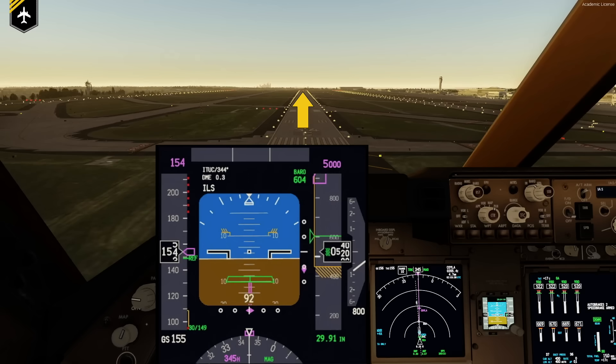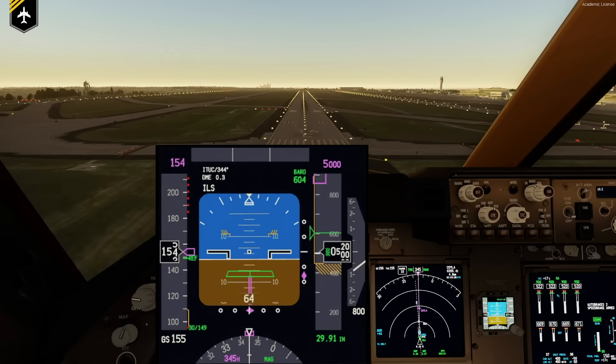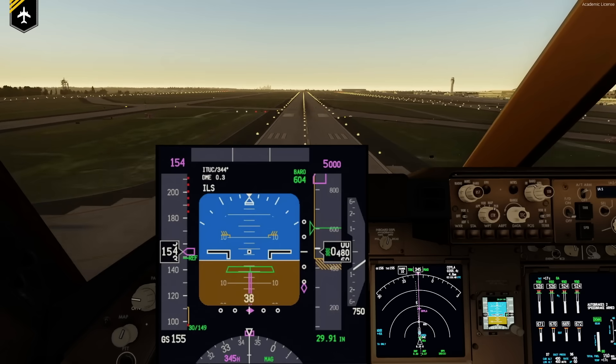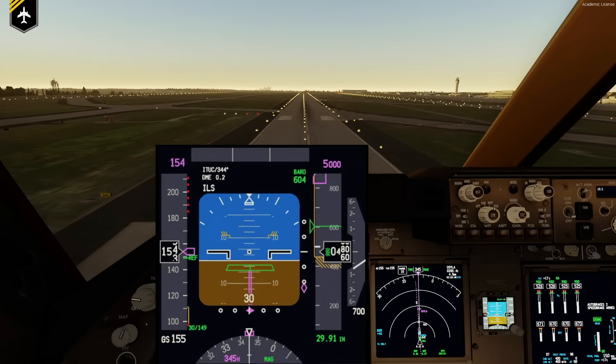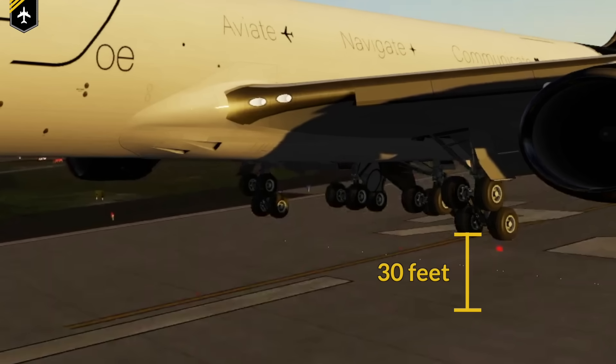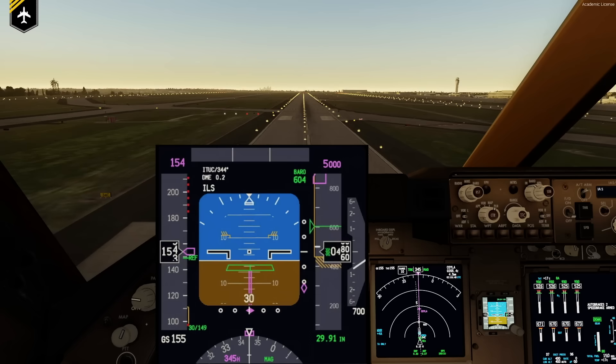When you hear the 50-feet callout by the radio altimeter, this is your absolute attention alert, as you are now only 1.4 seconds away from transitioning from a glide path descent rate into the famous flare. Then 40 feet, and at 30 feet radio altimeter height — which, by the way, is not your height above the runway but the measured height from the main landing gear to the runway — you initiate the flare.